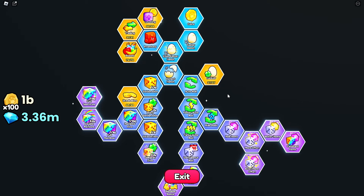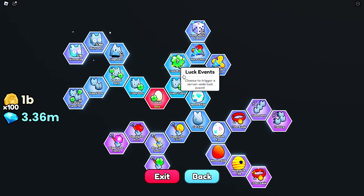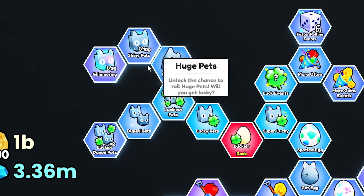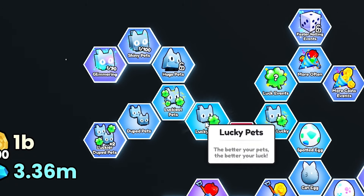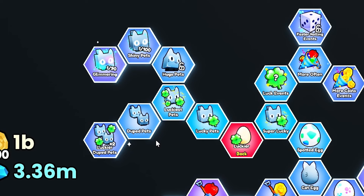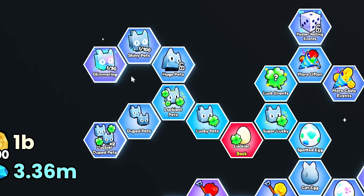The section we want to focus on most is the luckier section, where luck is permanently increased. Once you go through here, there are a ton of different things to increase your luck. You're going to see luck events, super lucky, and various eggs. But the pathway to focus on most is up here: lucky pets, where the better pets you have the better your luck; luckiest pets, which gives a greater luck boost; dupe pets; luckier dupe pets; huge pets, which gives you a chance for a huge; and shiny and glimmering pets, which increases the odds of getting a shiny pet — though it only works for huges.